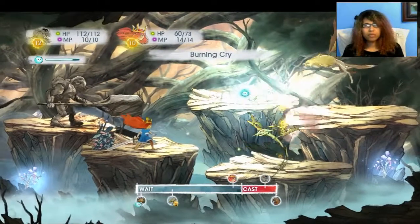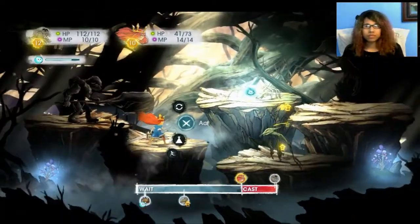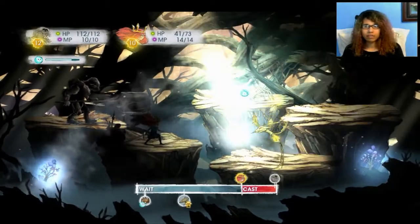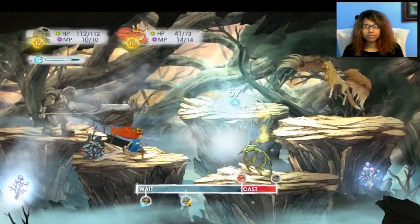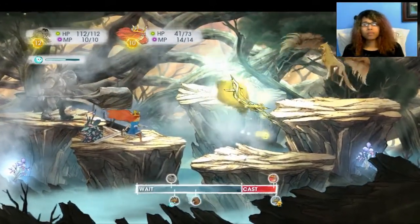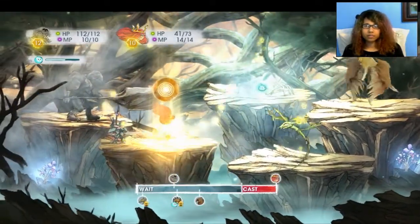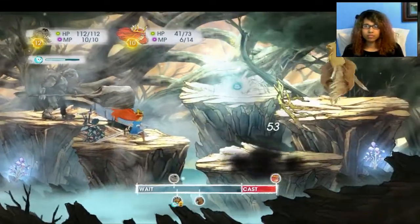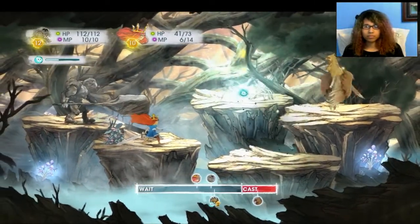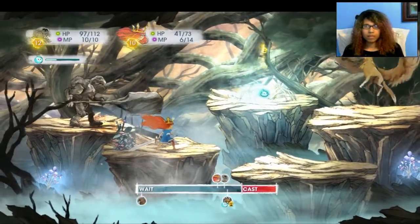Which probably won't work because I'm a little bit too slow. What should I do? Let's do a Light Ray against this little crazy thing flying back there. Oh wow, he's really strong. I was trying to interrupt that character but that didn't work. Did that kill him? Wow, I killed him.